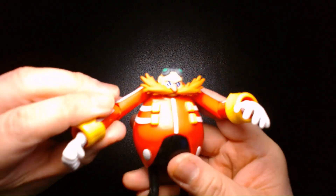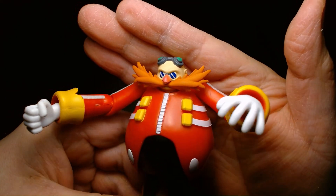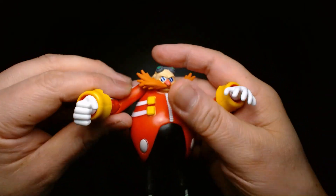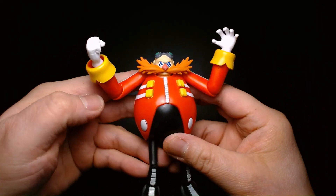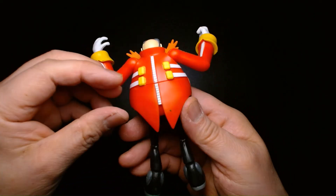This is modern Dr. Eggman, modern Dr. Robotnik, as he appears in the more recent versions of the video game. The character always evolves slightly throughout his history in animation and video games, but he's always retained the mustache, the bald head, the goggles, and the color scheme.